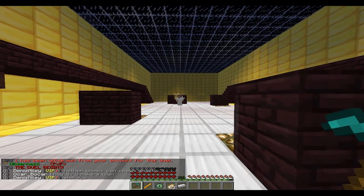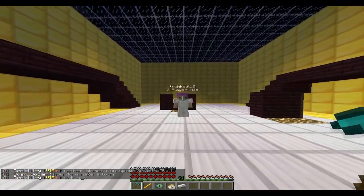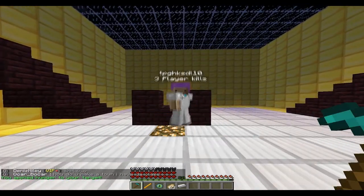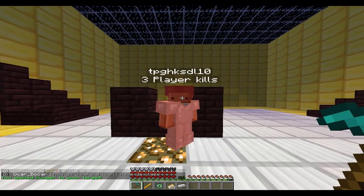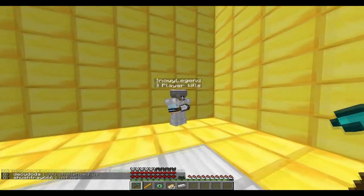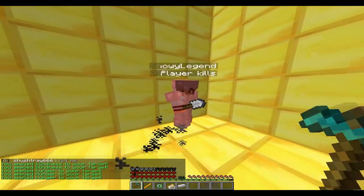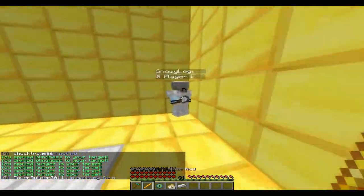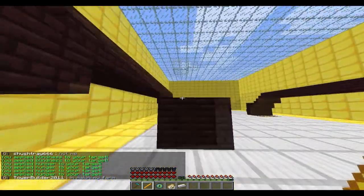The Archmage has a passive called Mage's Bane. With a diamond hoe, the Archmage deals seven times the normal damage, equal to an iron sword. The Archmage also has a 15% chance to apply hunger for 4 seconds, a 10% chance to apply slowness for 5 seconds, and a 5% chance to apply blindness to the target for 3 seconds.